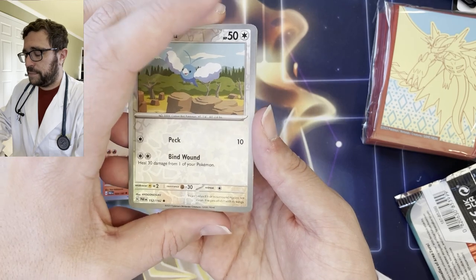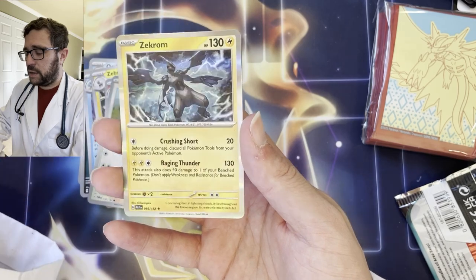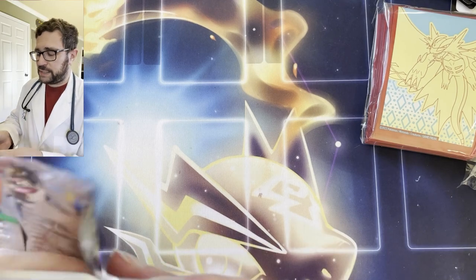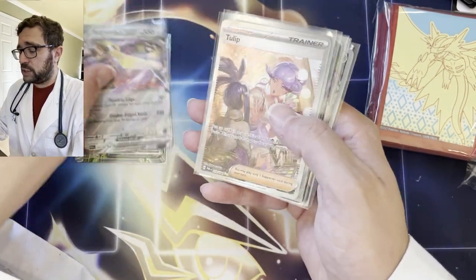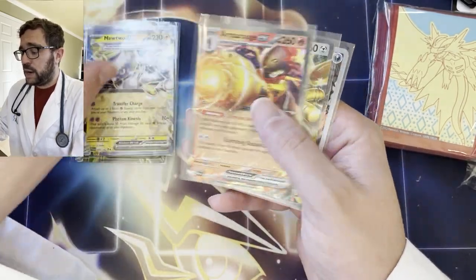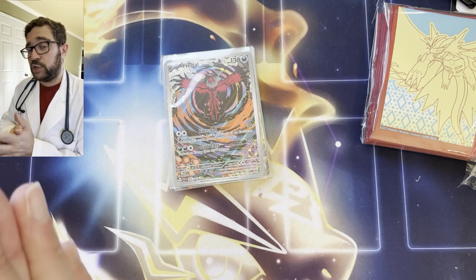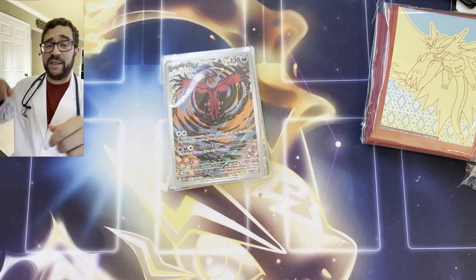Let's put all our good vibes into this last pack — find that SAR, find that Tapu Koko, find that Gold Roaring Moon. Haven't hit any full arts today at all, pretty surprised. Code card going out on the last pack. Panpour, Gibble, Octillery, Golbat, Simi Pour, Zebstrika, Clodsire, Swablu — come on — Reverse Espathra, and last card Zekrom hollow. These bundles were not kind today except for the first one. We did get some decent hits: regular EXes, the Klawf EX, the SAR Tulip, the Dottler art rare, the Cofagrigus EX, and the Yveltal art rare from the ETB. Hope you guys liked the video — make sure to have your Charmanders spayed or neutered, help control the Charizard population. See you in the next video!